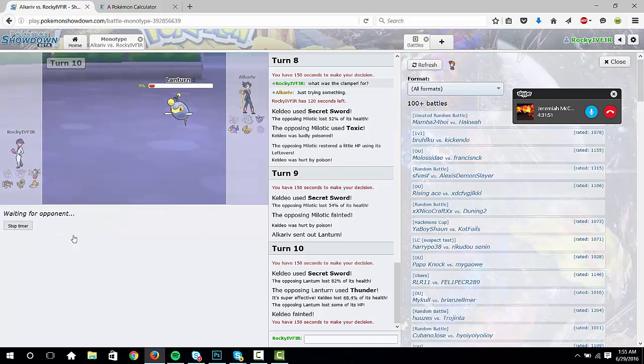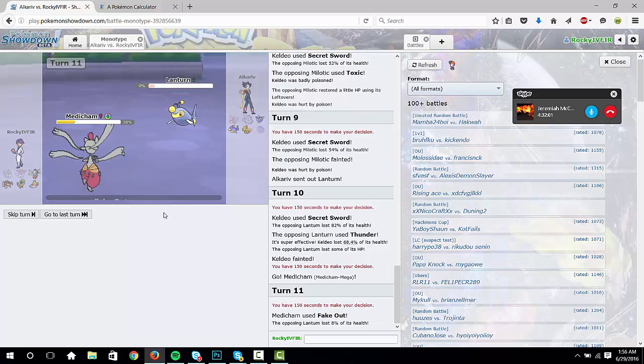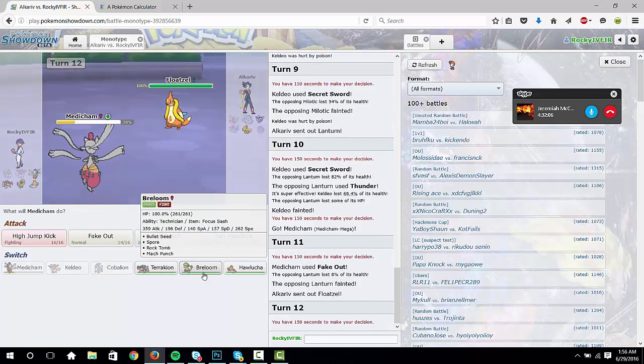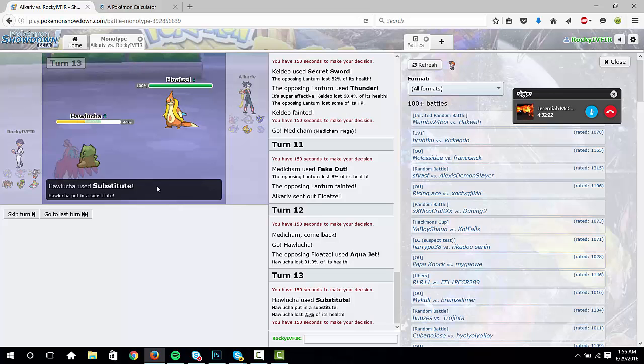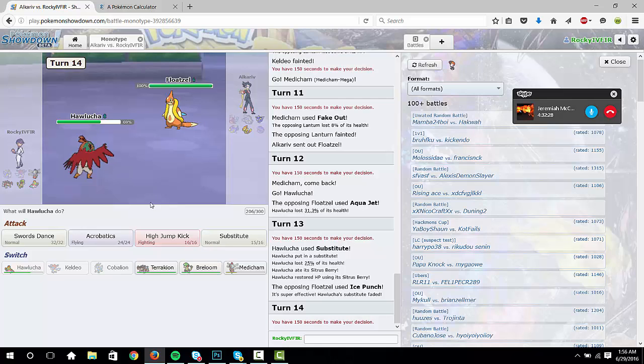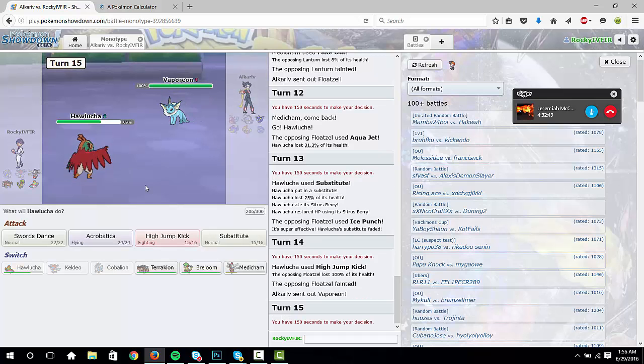I don't know what he's saving Vaporeon for — it may be the Choice Specs variant of Sylveon, we don't know. But I don't know why he would save his Heal Bell support. He's gonna Aqua Jet — go into Hawlucha. Go ahead and Substitute — this will activate Sitrus Berry and give you Unburden. Ice Punch. I want to see how much this does to him. Yeah, do HJK. Let's hope this hits — okay, bye. Just Vaporeon, just HJK again. Oh well, I don't know if the crit mattered or not, but cool. We'll see you later, friend.